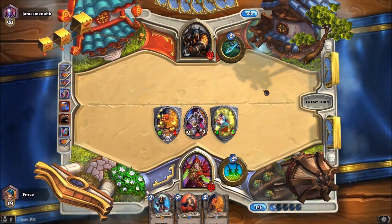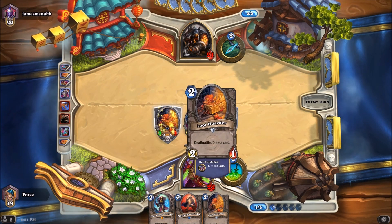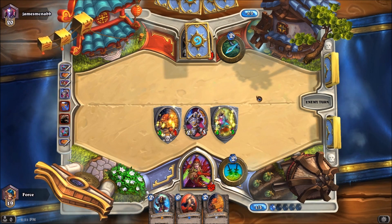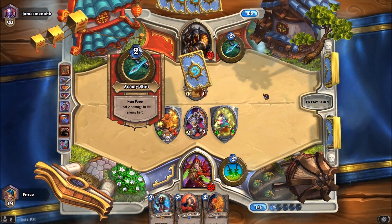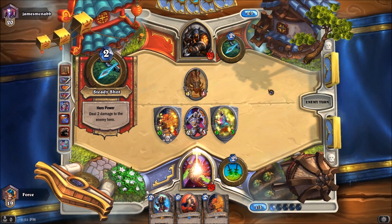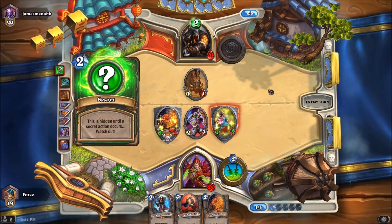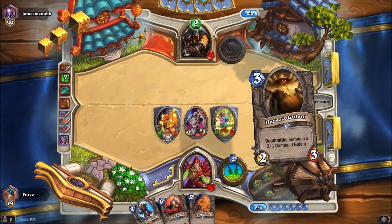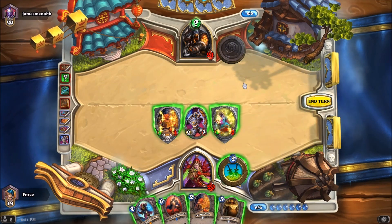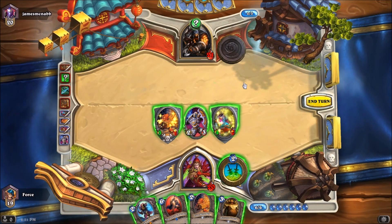And now we've got some big old taunts in play. We are above the Explosive Trap range, which is two damage across the board. Obviously, the Loot Hoarder would still die, but these two guys would live. He's going to throw that into my Loot Hoarder — well, he hits me for two in the face with the shot, then throws it into that because he's got an Explosive Trap. There's really nothing I can do about it, so we're just going to lose our creature.